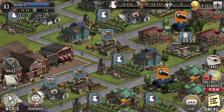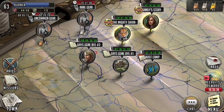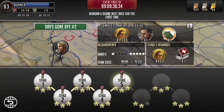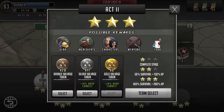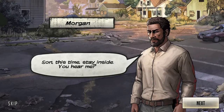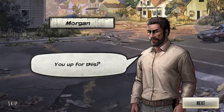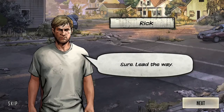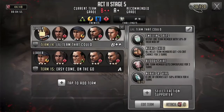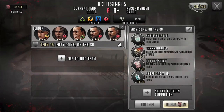Welcome everybody, I'm Burner. This is The Walking Dead Road to Survival Roadmap Playthroughs. Right now we are making our way through Days Gone By number two, we're in Act Two, and today we'll be taking on stage five. We've been trying to put together a team that anybody can put together if they want to reproduce our results.